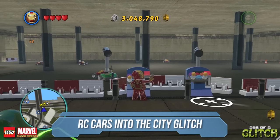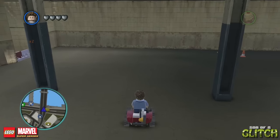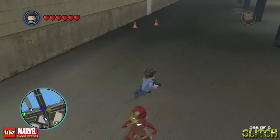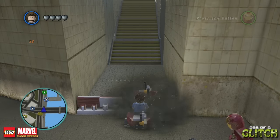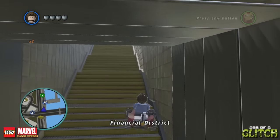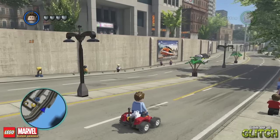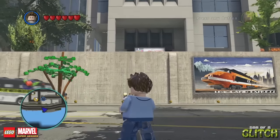Wandering around New York, you may have found these remote control cars which feature in a minigame to get a gold brick. Usually these RC cars are confined to a small area where the minigame takes place. But if you ram one into a barrier, you can use a few more to push that first car over the barrier. Once the first one is on top of the barrier, if it's far enough over, you can jump on and drive out of the minigame. You're now free to drive it around the city — the only problem is, when you reach a certain distance from the minigame, the RC car will disappear.